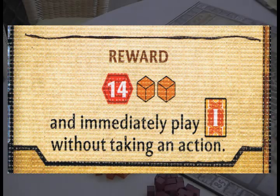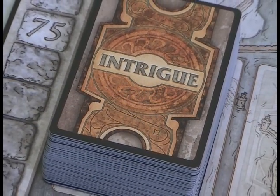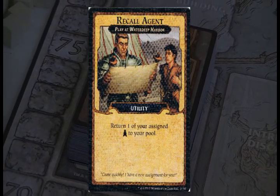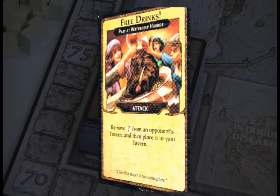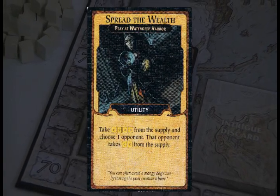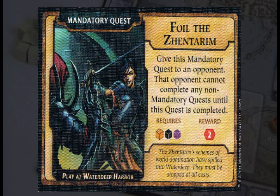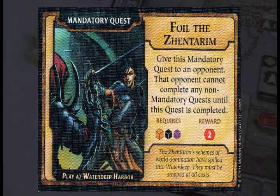What are intrigue cards? Well, intrigue cards can be played only at certain times throughout the game, and these cards can do a variety of things, such as letting you take adventurers or gold from the stock, return an already assigned agent meeple of yours back to your pool so you can use him again — which can be quite useful. Intrigue cards can also see you steal an adventurer from an opponent, take 4 money from the stock while choosing an opponent to receive 2 money, or there are even mandatory quests which you can assign to an opponent, and they must complete that quest before completing any other quest. So it basically hinders their plans a bit.